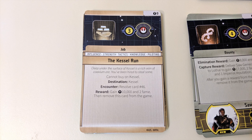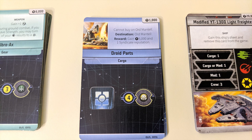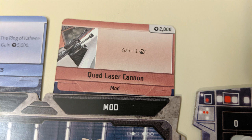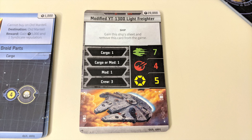Here's a brief summary of the different types of cards available in the market: Jobs task you with visiting a specific location and performing challenges for a reward such as credits or fame points. Bounties give you the name of a specific contact found on contact tokens next to planets — find one and try to fight, kill, or capture them for a reward. Cargo cards can be delivered to a specified location for a reward. Gear cards are equipped by your character and provide upgrades for combat or other situations. Mods are like gear for your ship. Crew cards can be hired to your ship and provide new actions, abilities, and skills.